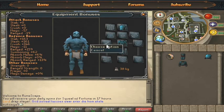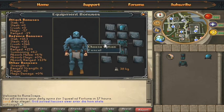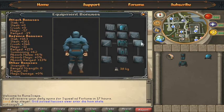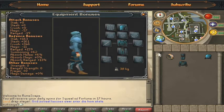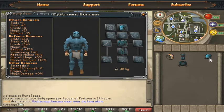The most usable combination is rune full helm, rune plate body, rune plate legs, and most people choose a scimitar with a shield or a battle axe. The scimitar is the best weapon. This is the most useable outfit for leveling once you've completed the Dragon Slayer quest, and I almost forgot the rune kite shield — that's the most basic combination.